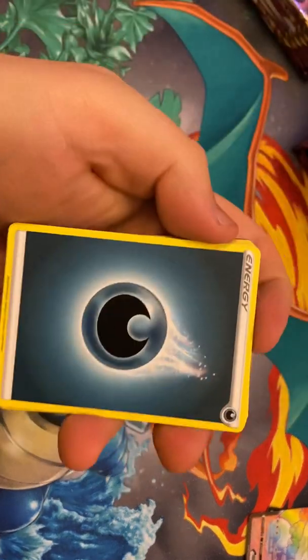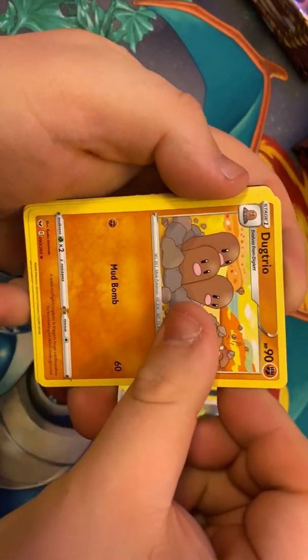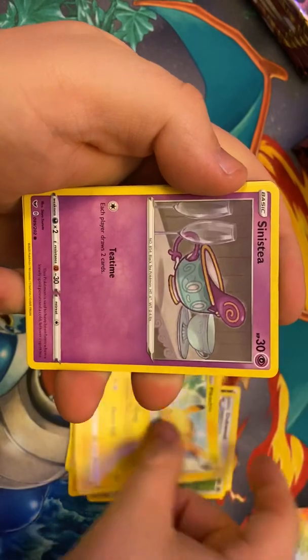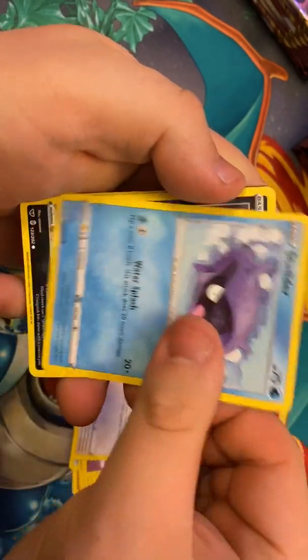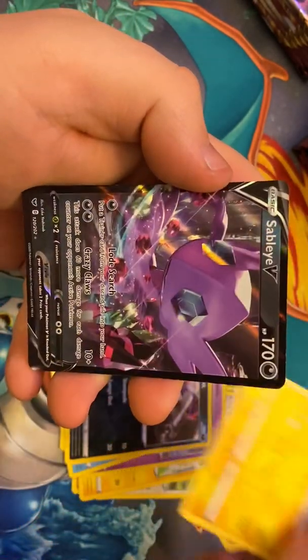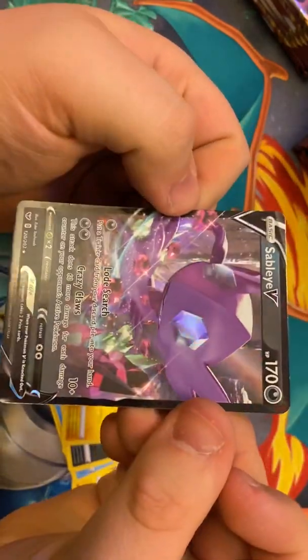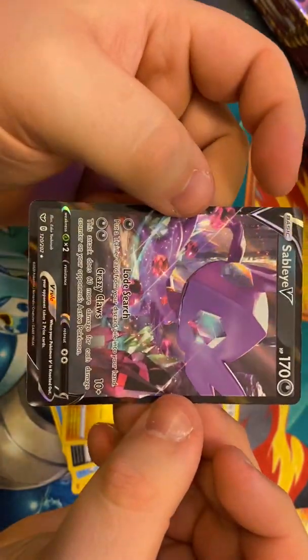Darkness Energy. Dubwool, Dugtrio, Switch, Pikachu, Sinistea, Wooloo, Shellder, Croagunk, Boltund for the reverse. And a Sableye V Ultra Rare. That one has to be one of my favorites out of this entire set — is Sableye V.